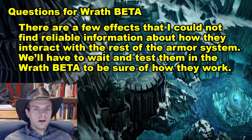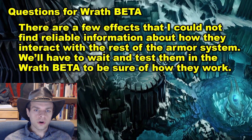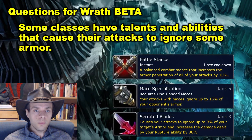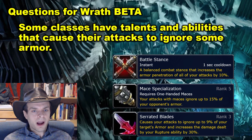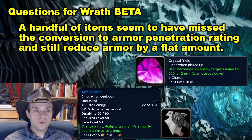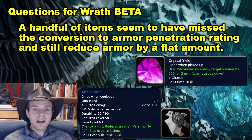Finally, we have some questions for the Wrath of the Lich King beta. There are a few effects I could not find reliable information about regarding how they interact with the rest of the armor system — we'll have to wait and test them in the Wrath beta. Some classes have talents and abilities that cause their attacks to ignore some armor: warriors have Battle Stance, warriors and rogues have Mace Specialization, and rogues have Serrated Blade. I'm not sure where these factor in to the armor calculations. Also, a handful of items seem to have missed the conversion to armor penetration rating and still reduce armor by a flat amount — Crystal Yield and Annihilator are examples — and again, I'm not sure how these factor into the armor calculation.